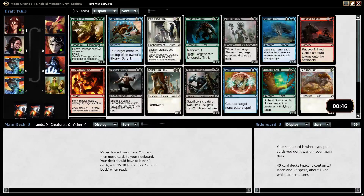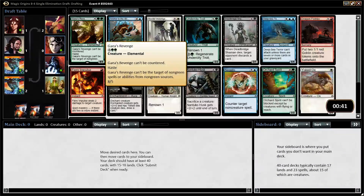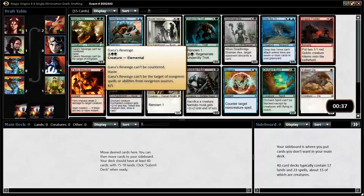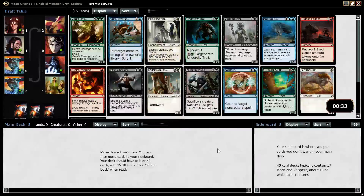Gaea's Revenge is a bomb. It's something that your opponent basically has to two-for-one, and it's just very strong. But it is expensive, so there is a tax for taking a first-pick Gaea's Revenge. I think that tax is low enough, though, that I'm probably still going to take it here. If I wasn't taking the Gaea's Revenge, I'd probably take the Fiery Impulse, just for my preference for red in the format.